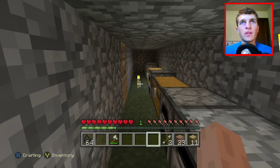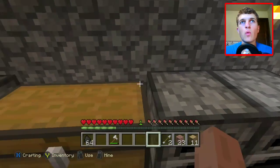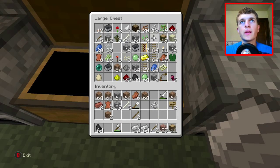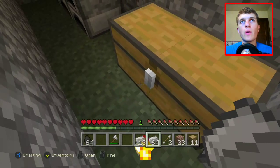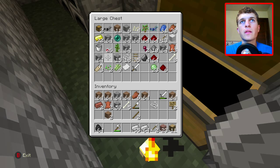Hello everybody and welcome to episode 37 of our Minecraft adventure. What I wanted to do today is work on that roof of ours — see if we can get an iron roof going on it. I think it'd be looking sweet if we could. That's what we're going to try to do today.